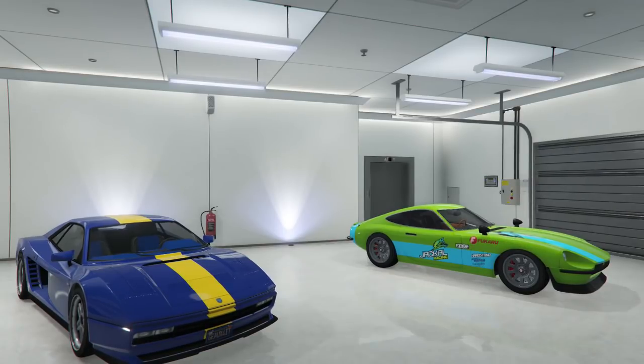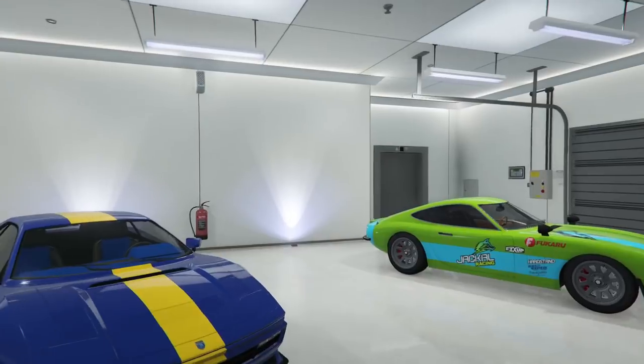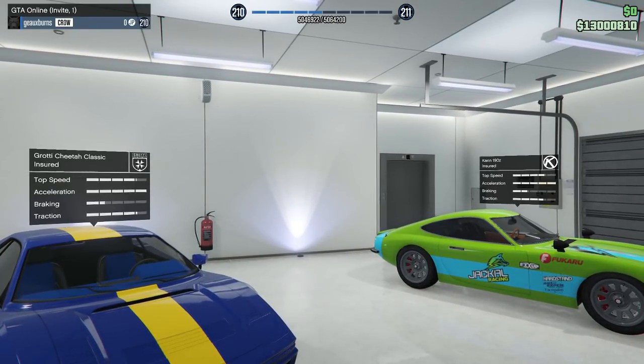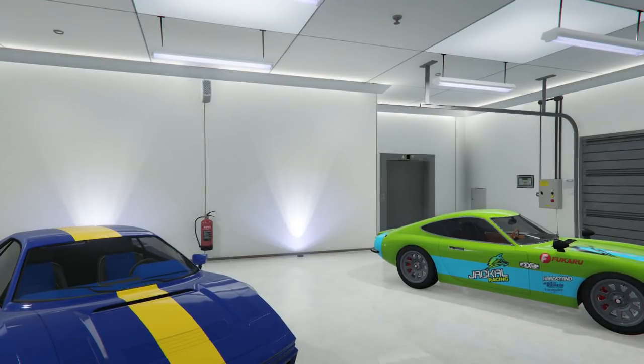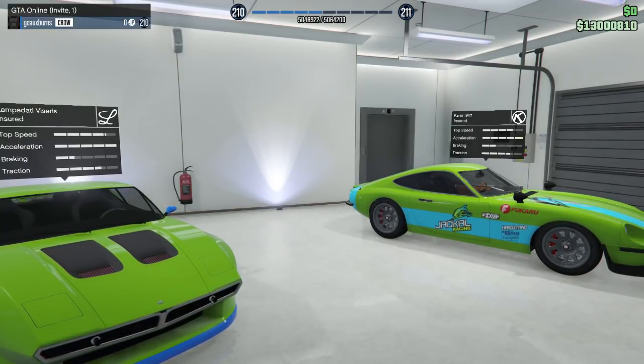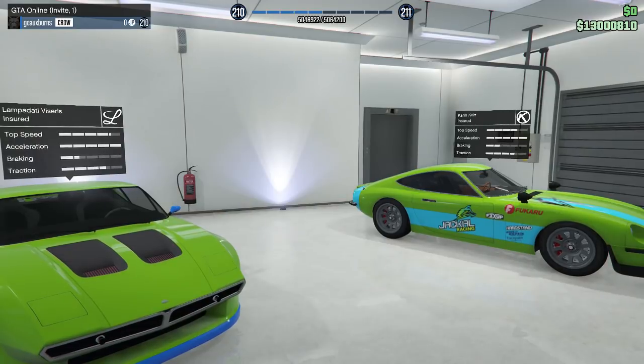Now let's look at side-by-side stat comparisons between the 190Z and a couple other sports classics. The Cheetah Classic has a little better top speed, they have the same acceleration, braking goes to the 190Z, but traction goes to the Cheetah Classic. Against the Viserys, the Viserys has slightly better top speed, acceleration is the same, the 190Z has better braking, and traction for both the 190Z and the Viserys is relatively identical.